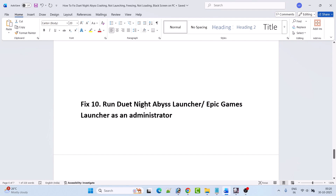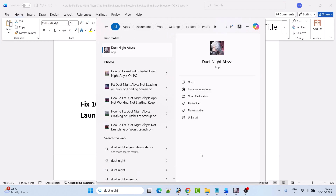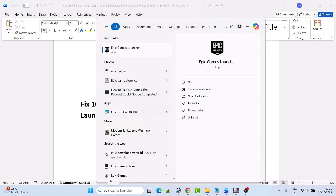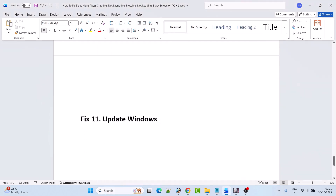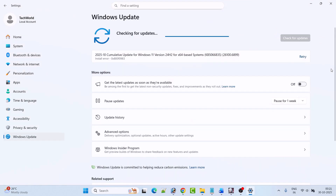Fix 10 is to run the Duet Night Abyss launcher or Epic Games launcher as an administrator. If you have the game on the Duet Night Abyss launcher, search for it in Windows search and click 'Run as administrator'. If you have the game on Epic Games launcher, search for Epic Games in Windows search and open the Epic Games launcher as an administrator.